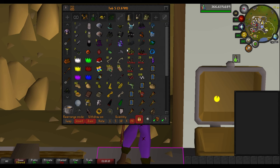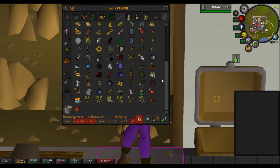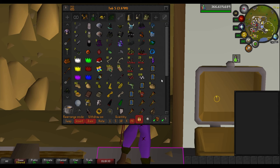This tab is very unorganized — it's just the tab where I throw random stuff like my jars, loop keys, heads from Slayer, totems, you name it, it's probably in here. Very unorganized because I really don't care about this tab. I just throw stuff in here that I don't want to organize.